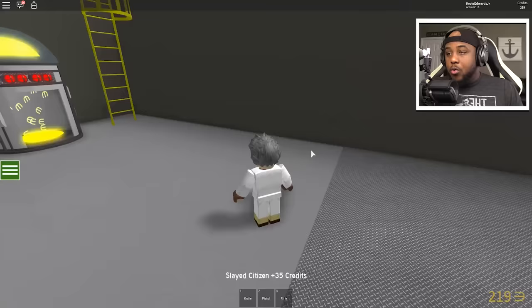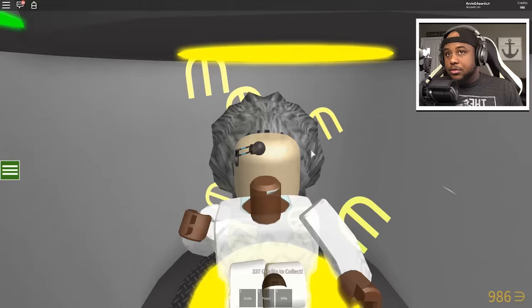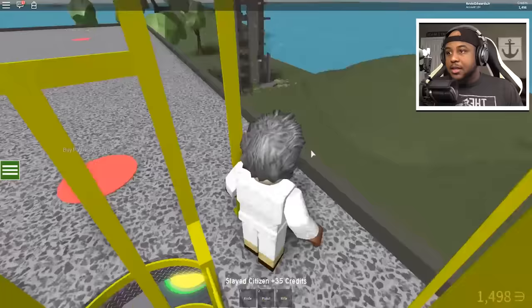That took a lot of our cash. 300 credits here — thank you. Okay, 1,300. We're already close to the radioactive. We can get the ammo crates. Let's go up here and see what we're missing.